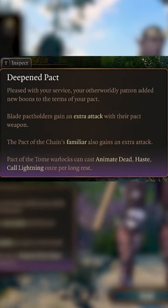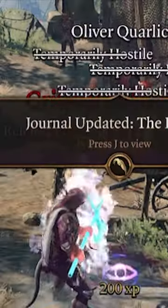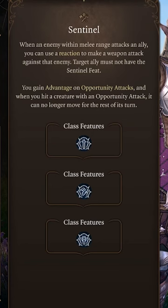While taking the Pact of the Blade for an extra attack at level 6, don't forget to pick up the Polearm Master feat at level 5 for a bonus action attack to punish those who get near. Then back to Paladin for the last 6 levels to become the Ultimate Defender, with your Sentinel feat at level 9.